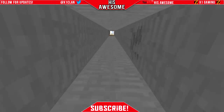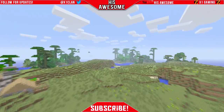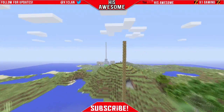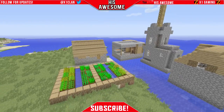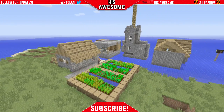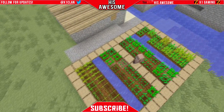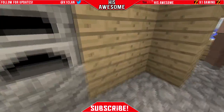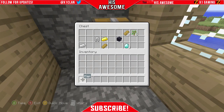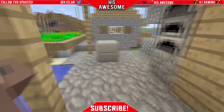If you turn around and keep going straight out of the mineshaft, you come to a village that is right next to the water, which is kind of weird — my first time seeing that. This village is pretty cool because it has wheat, potatoes, and carrots. If you come into the blacksmith and check the chest, there's some diamonds, obsidian, and a little bit of iron — a pretty cool way to start your survival.